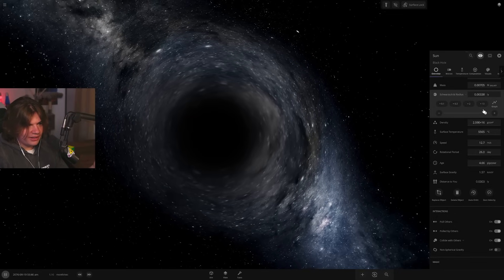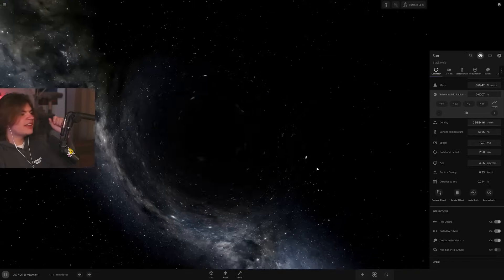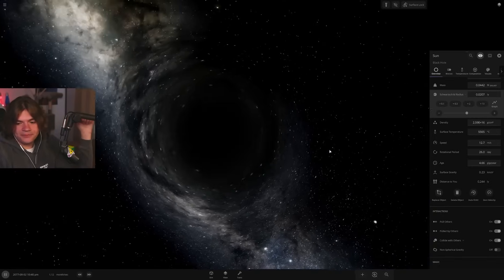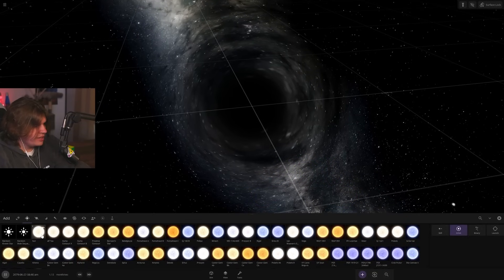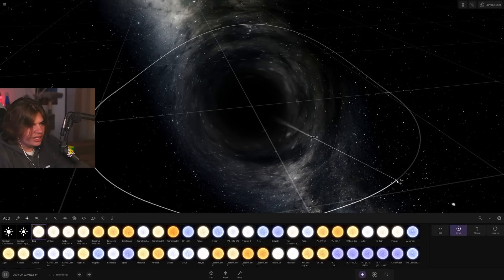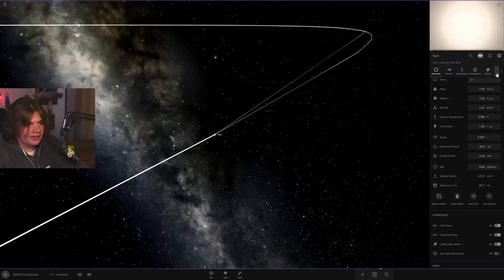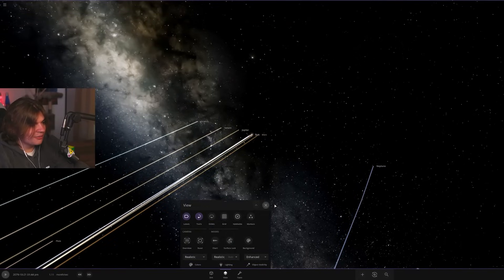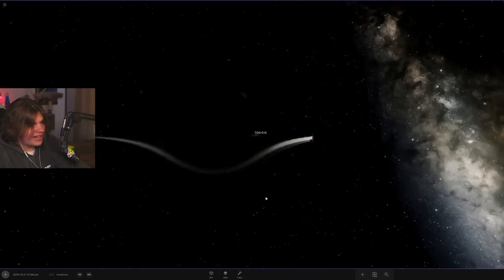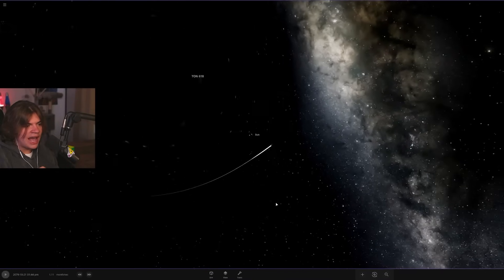Still not at 0.02 light years — keep going. This is now the size of TON 618, way bigger than our solar system. We can put the sun out here and the solar system around it to show the scale comparison. TON 618's black hole is absolutely massive — you can't even comprehend the real scale.